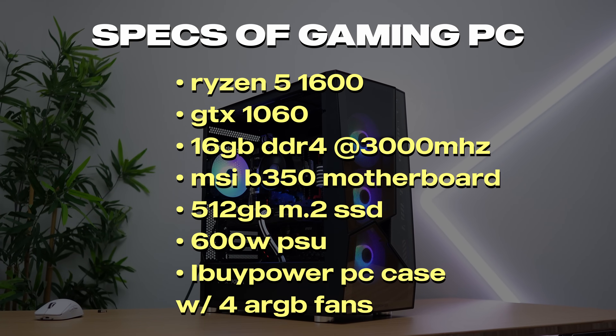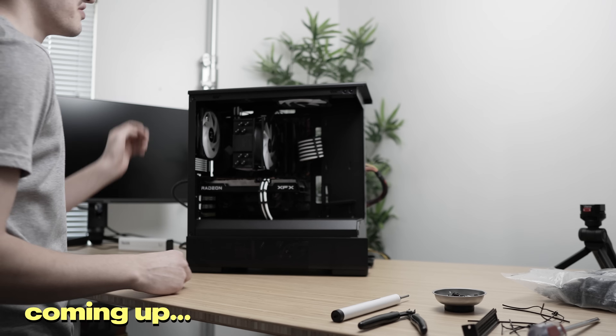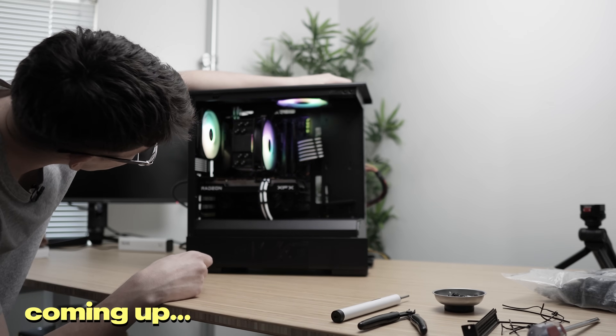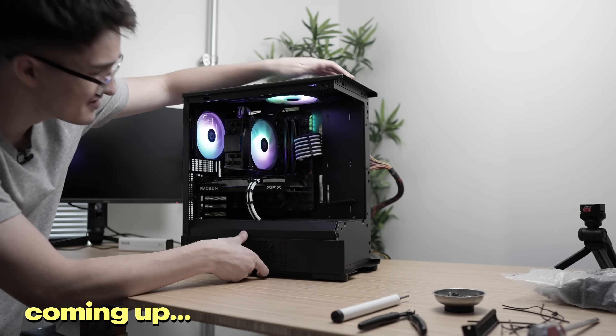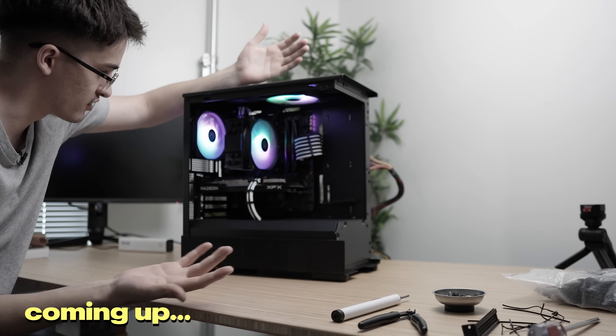I have this gaming computer here that I just recently put together a few days ago. It is a budget build for a flip, hopefully to make some profit. It's featuring a Ryzen 5 1600 and a GTX 1060 6GB graphics card. In this video, I will also build two other budget gaming computers under $500, and I actually end up flipping a higher end computer with an RTX 3070. The profit's pretty nice on that one.